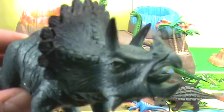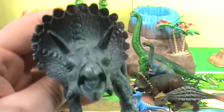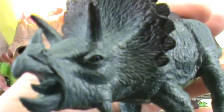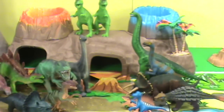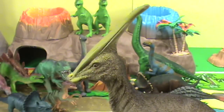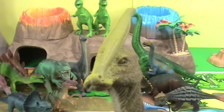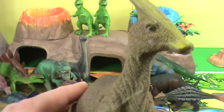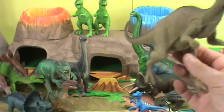Another Triceratops — there's a gray, dark gray one. Alright, who do we have here? This is the guy I couldn't identify the last time. It's a Parasaurolophus — the flat head. And Parasaurolophus, here he goes.